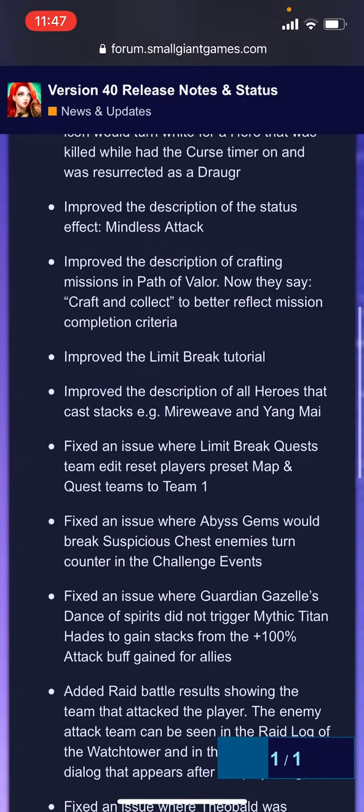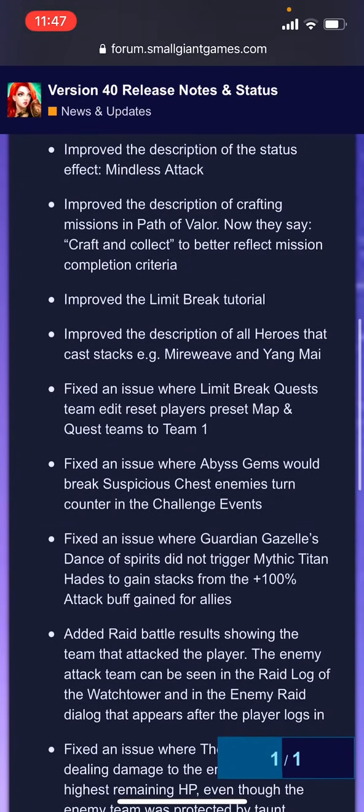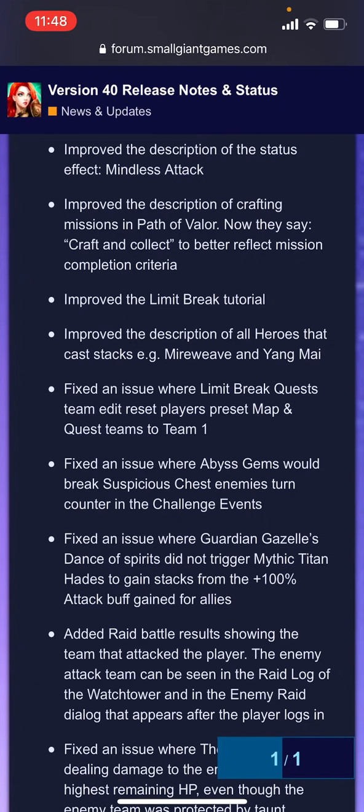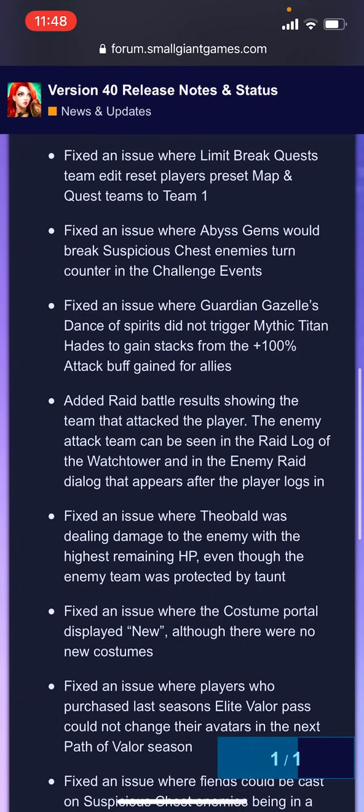They improved the Limit Break tutorial. They also improved the description of all heroes that cast stacks — Mireweave and Yang Mai — which I like, as they're clarifying things long term. They're using the term 'cleanse' for removing ailments as opposed to 'dispel' for removing buffs, and they've altered descriptions over time to be more consistent with that. Fixed an issue where Limit Break quests' team edit reset players' preset map and quest teams to team one — I think I experienced this.